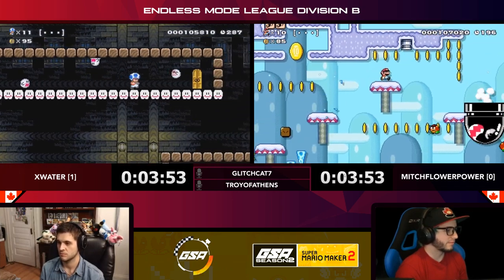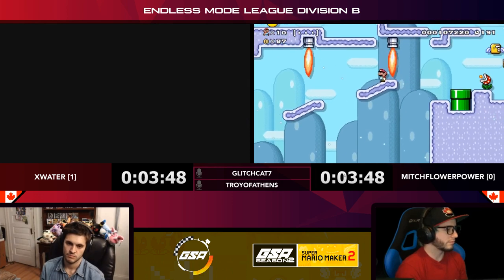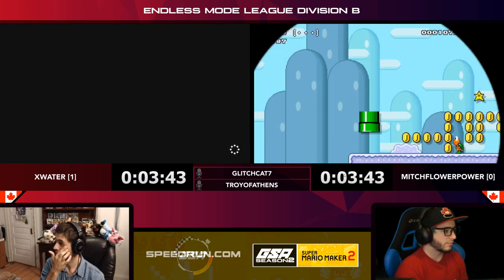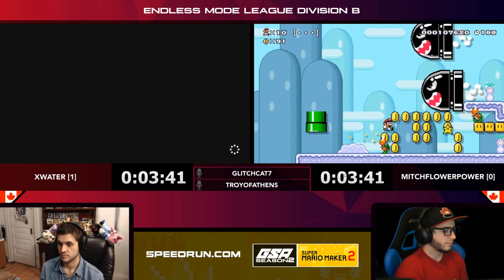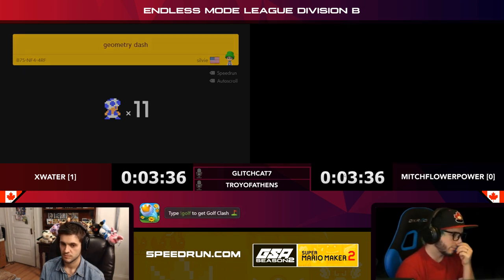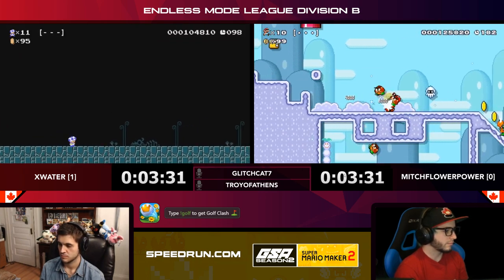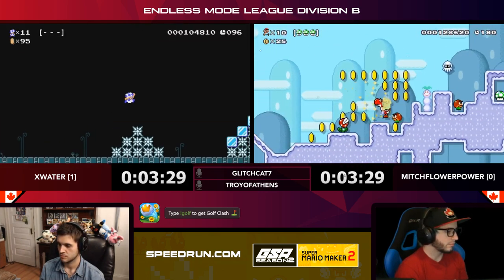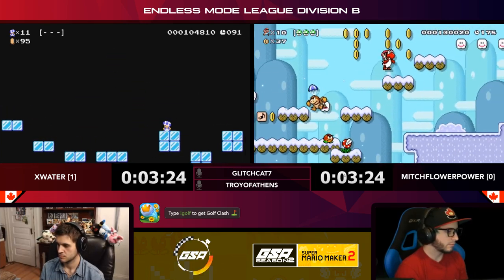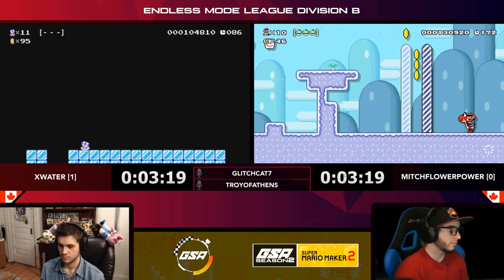Mitch going for that superstar — got a little distracted and that Koopa got in his face. Mitch very smartly going into that sub-screen, picking up the star, and immediately leaving and going back out — that helped him get that Yoshi securely and make it through the rest of that level.